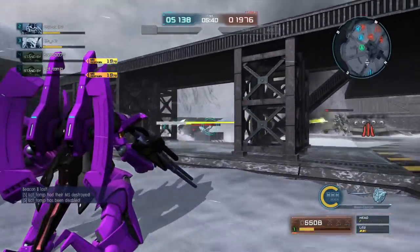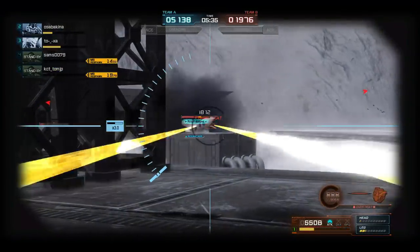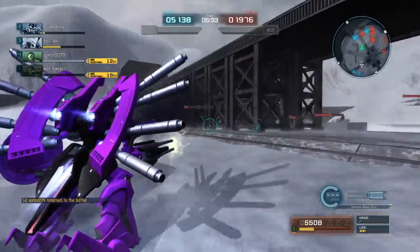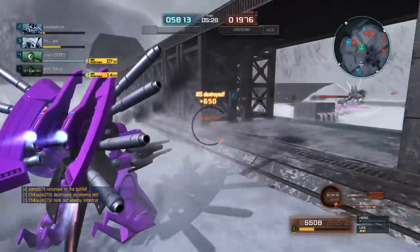I'm throwing out various shots because I don't want to fire through my allies if I can help it. I should have fired when that GM went by — I probably would have killed it. But right now I'm focusing that Cubally, and I got it.